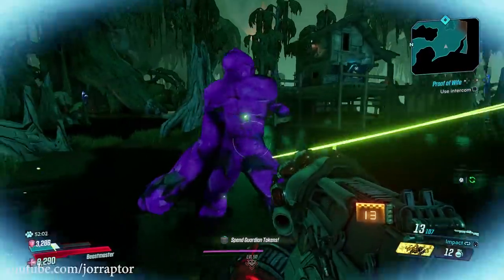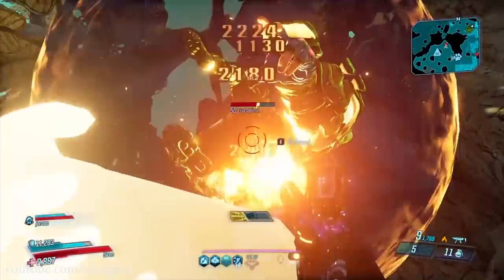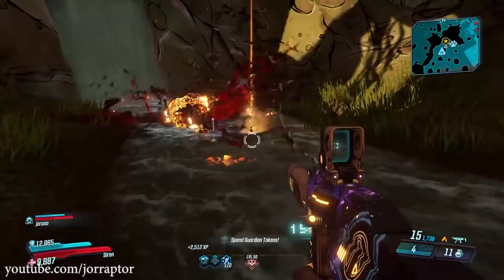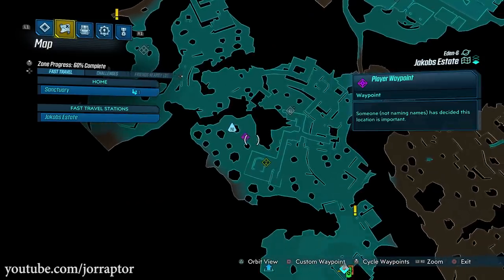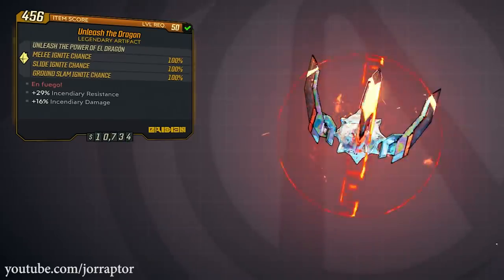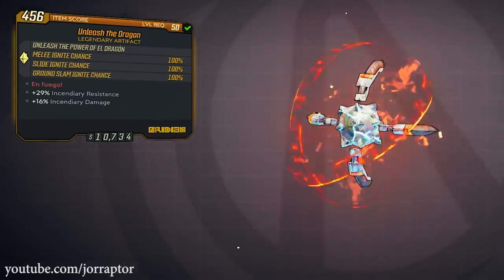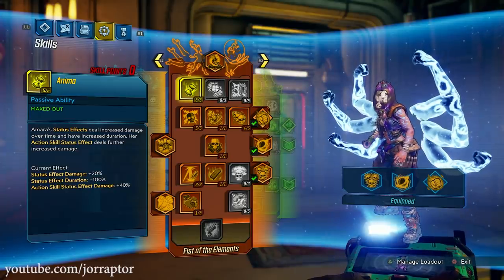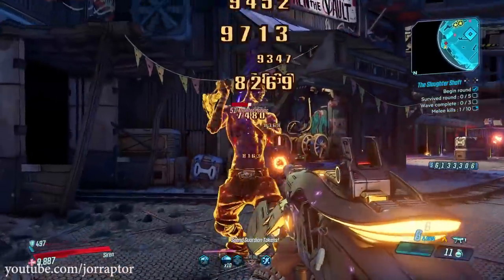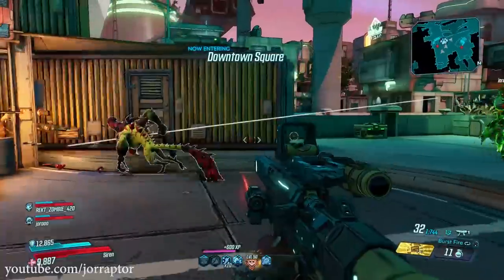The next item is really powerful — we actually got it on our first try during our weekly Borderlands live stream: the Unleash the Dragon Legendary Artifact from the El Dragoon Junior boss. You find this in the Jacob's Estate region, and you should play on Mayhem modes or True Vault Hunter mode for an increased drop chance. This artifact gives a 100% ignite chance on slide, ground slam, and melee, which is amazing with Amara using the Anima skill and Tempest to boost status effect duration and damage. You can just hit the enemy and watch it burn — it's extremely powerful and very satisfying.